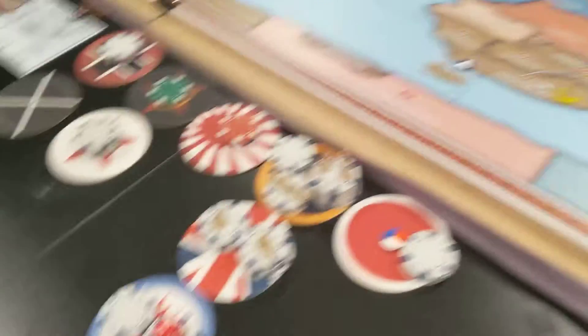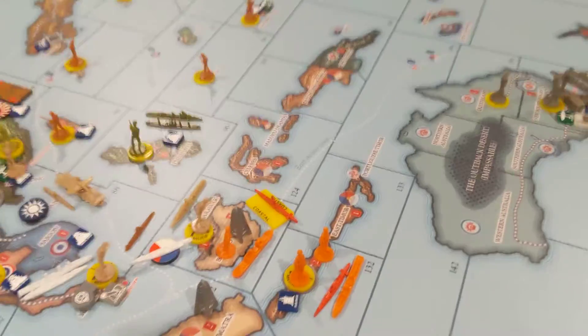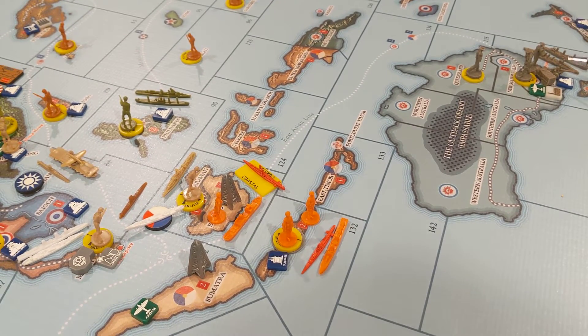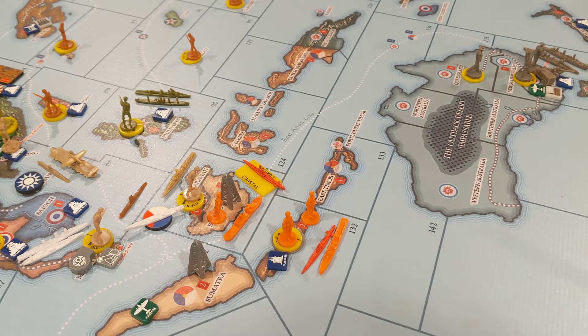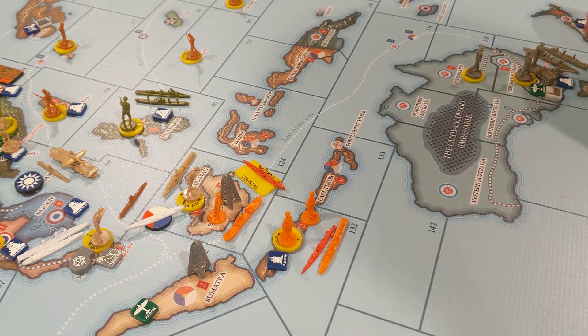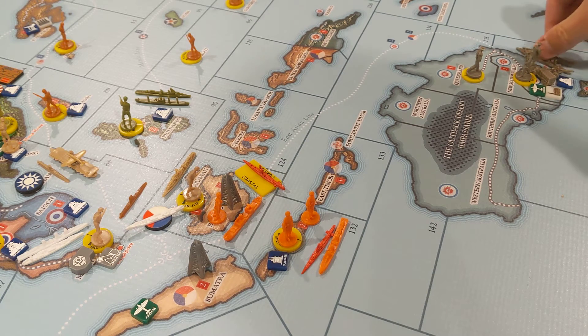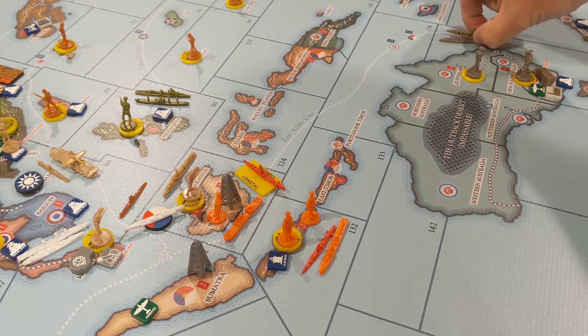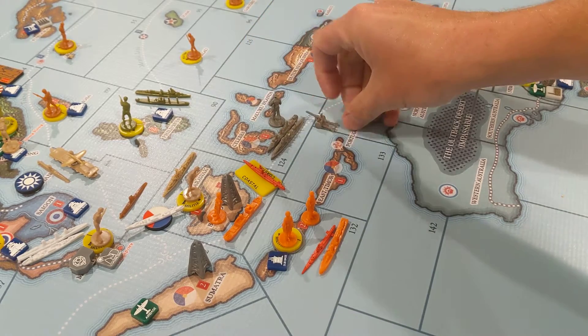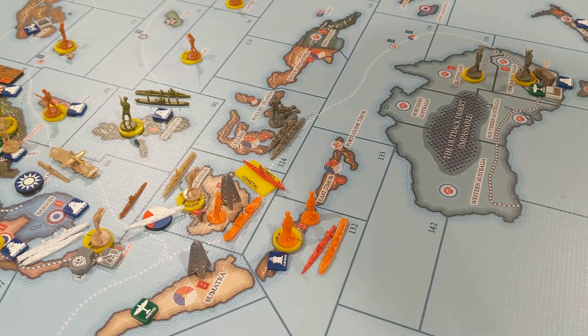Let's get to non-combat moves. Starting with Anzac — they've built an infantry and artillery and they're going to use that to reinforce Singapore and Malay. Their cruiser will be escorting them. The transport can go three from a naval base, so it scoops up the infantry and artillery and goes one, two, three right here, hanging out there until next turn when they can deliver those.